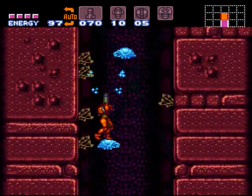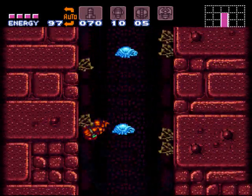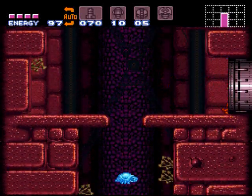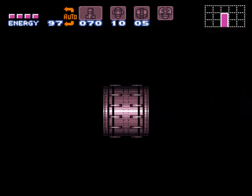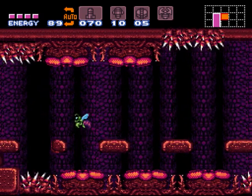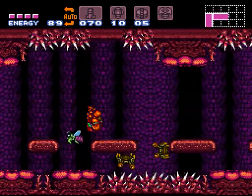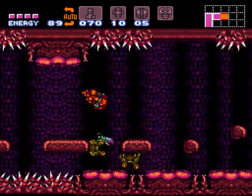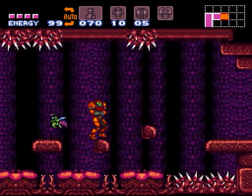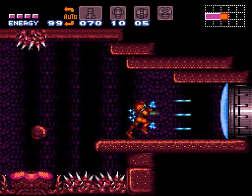We're going to head back up this shaft that we couldn't — or shouldn't have — before, because we didn't have the ice beam. I'm sure it would have been possible, but it just wouldn't have been easy. And we'll head through this room here. If you fall in those little mouth things, they'll start chewing you up and cause a good amount of damage, so avoid that.